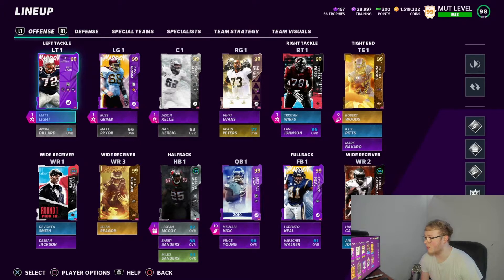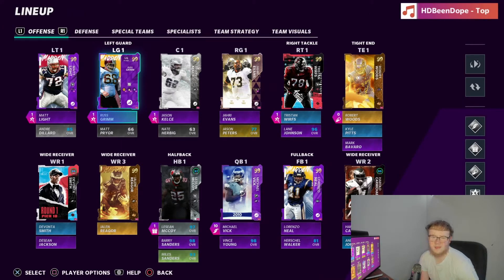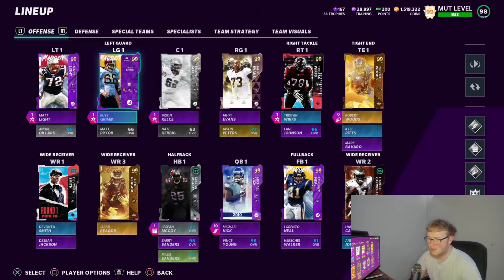The backup is Andre Dillard — obviously Dillard doesn't play, he's just there for the Eagles chemistry. Left guard we got Russ Grimm. Russ Grimm is probably the best left guard in the game. There's probably some other left guards with similar stats, height and all that, but he's a pretty good left guard. He's got Identifier on him. Matt Prior is the backup — you just need that Eagles chemistry.